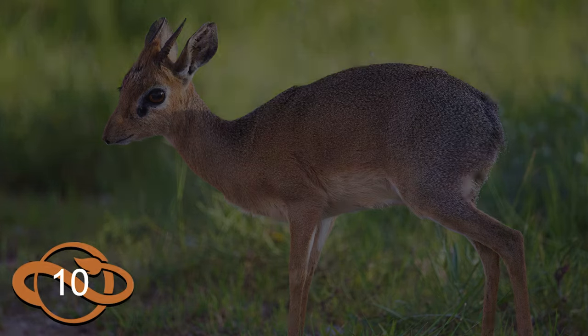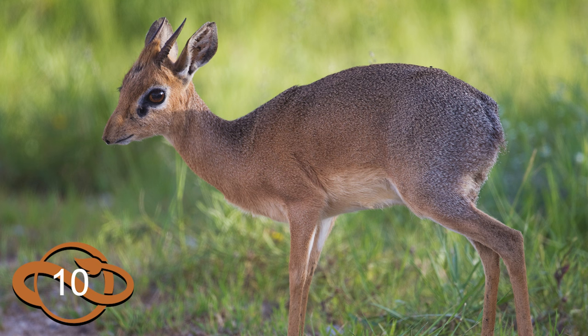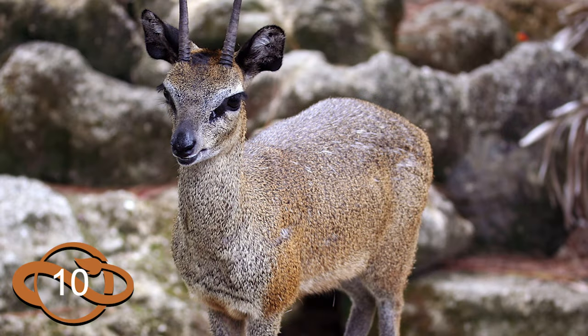At number 10 is the Kirk's dik-dik. We kind of have this rule of threes going — like I said in my last video, I think we could use three species of tiny hoofstock. I proposed the pudú for South America and the muntjac for Asia, so now here we have the dik-dik for Africa. I like these guys because they have a sort of unique look to them, kind of like the saiga, but a possible alternative could be the klipspringer.